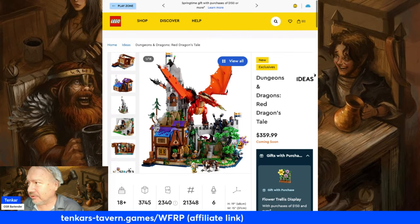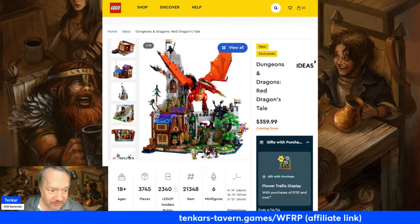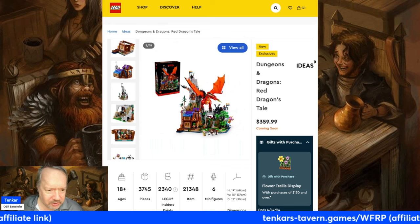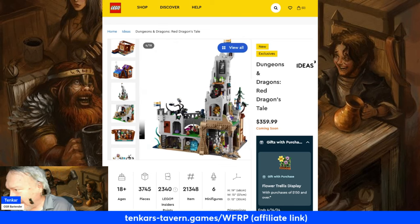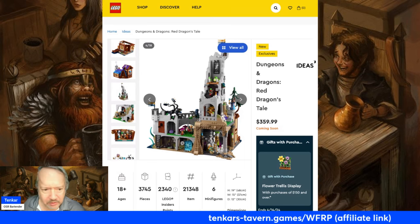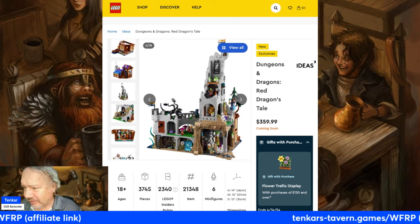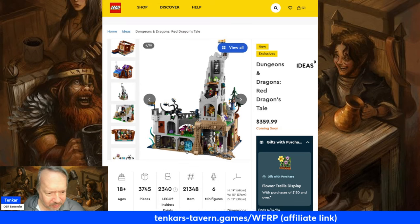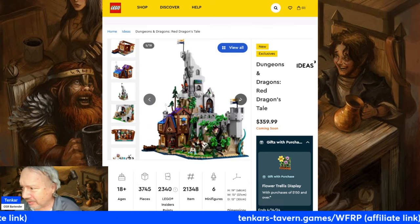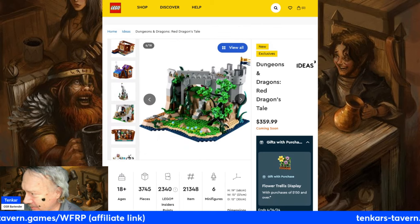I'm going to see if I can zoom in on this — it's on my second screen. However, you can see on the right-hand side they have a beholder, obviously the Red Dragon, and different views of what you have here. My pointer is — that's a Displacer Beast. Down here, down with that little loop in it — that looks like a gelatinous cube. There's a lot of little tchotchkes. This is one set, different views, and of course you can break off parts of the set to have your little dungeon entrance.